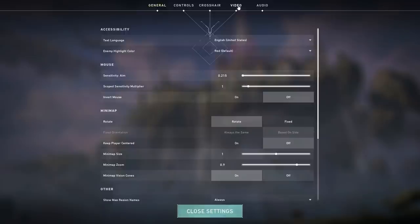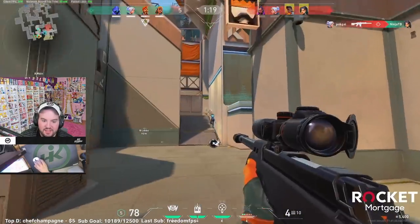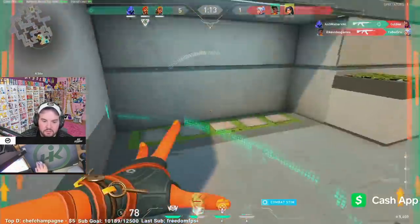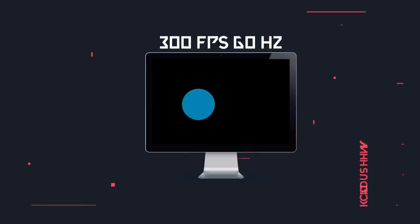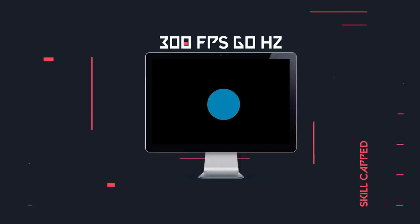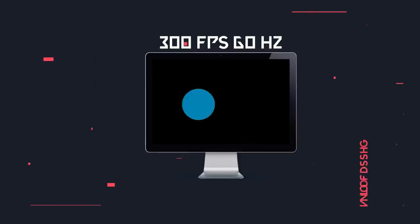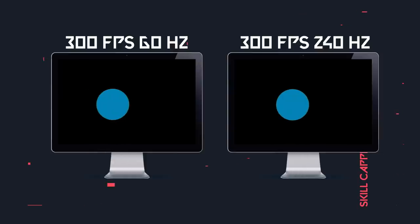One other thing you'll notice when selecting resolution is the 240Hz in brackets — this represents your monitor's refresh rate. Your monitor's refresh rate is very important and operates similarly to your FPS. The refresh rate represents the amount of times your monitor will update with new images every second. For example, if you had 300 FPS in game but only a 60Hz refresh rate, your monitor can only show you 60 of those 300 frames. A low refresh rate can actually bottleneck your reaction time even with a high in-game FPS.